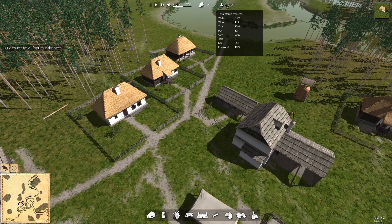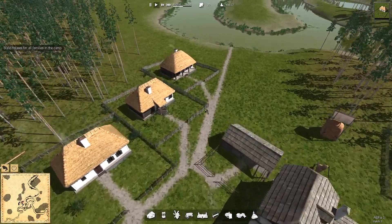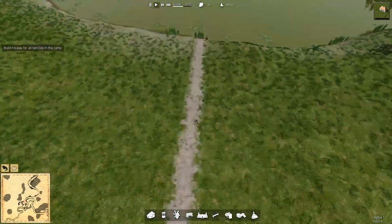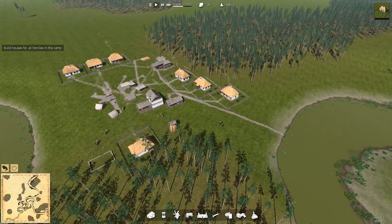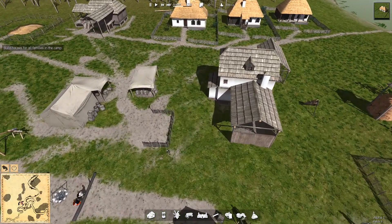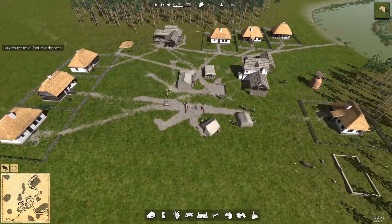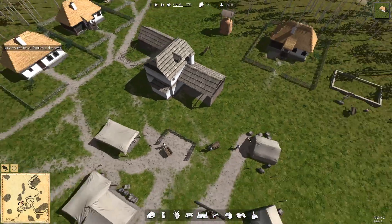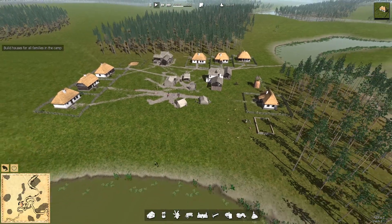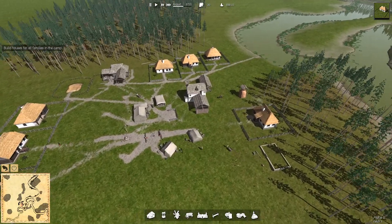This house here is not in line with that house, and that's how things would develop in real life in this period of time - that's what makes it a much better game. I love the roads too. The guy at the thatchery needs reeds from the river, so he regularly walks down and you can see the route he takes every day - he's worn a nice thick path down to the reeds. You can also see where the old tents used to be; those roads are slowly fading and being overtaken by grass since they're no longer used.